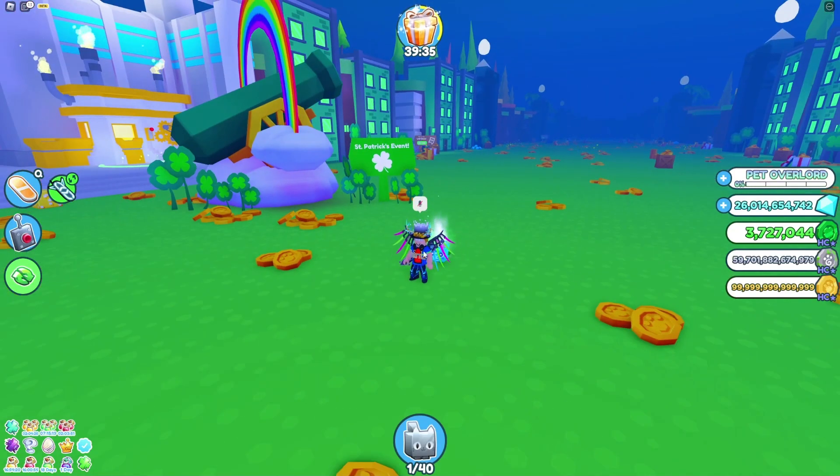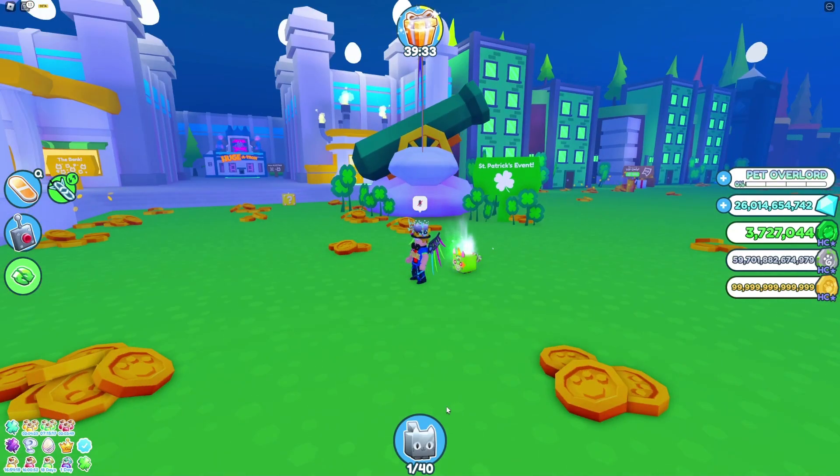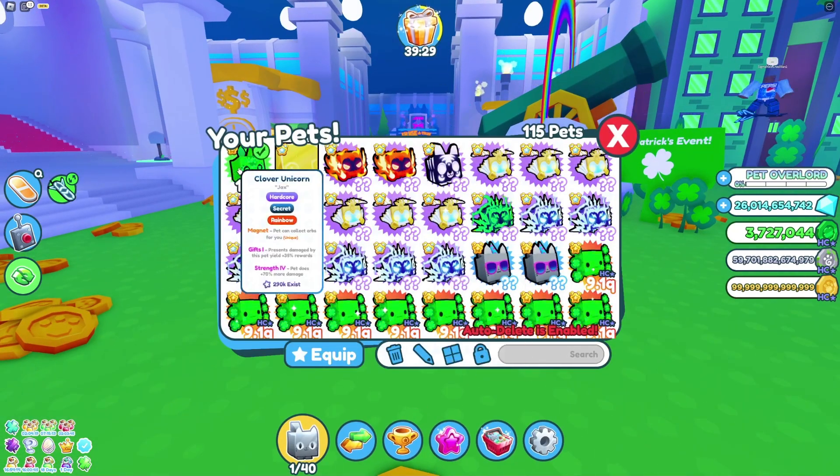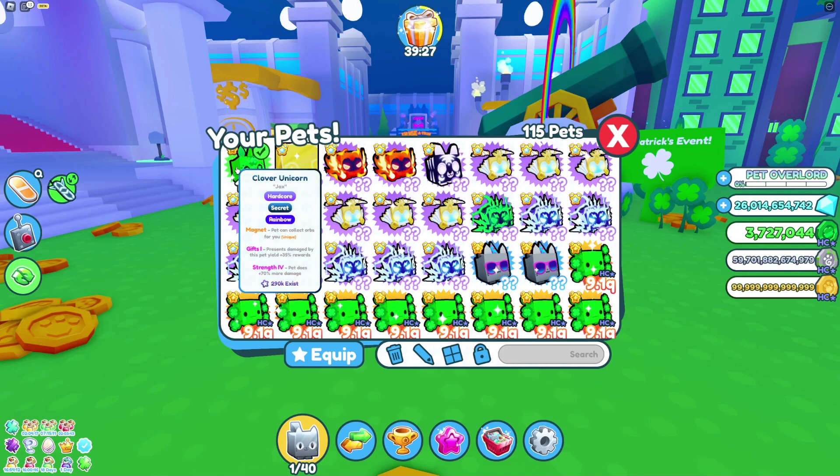So I was playing Pets and Littrex, I was playing the new update, which is the St. Patrick's event, and I managed to hatch a Rainbow Clover Unicorn, which is the new secret in hardcore mode.